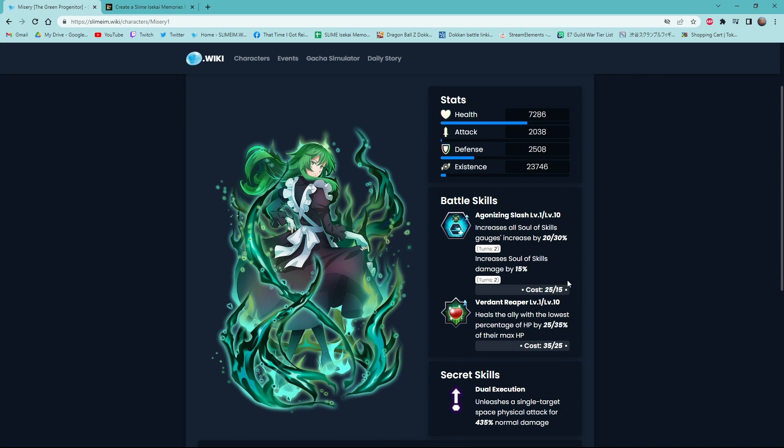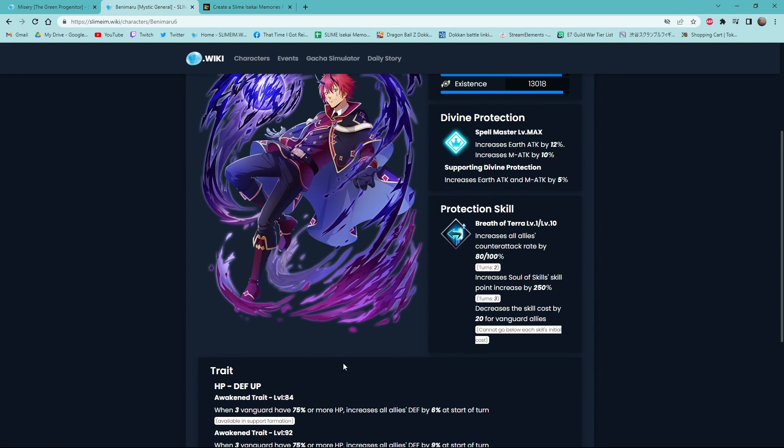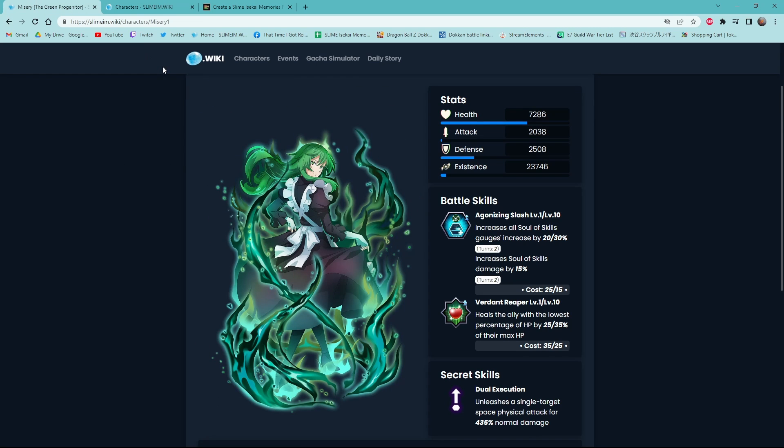The reason I have Misery in B instead of A is because she works well with certain characters — you could use her with Shizue or Light Shizue, or maybe Ari or Benimaru. Her first skill is really strong, but the only problem is if there's no way for you to make green orbs, she does not work that well. Very situational unit — if you have a way to get a lot of green orbs, she's gonna be really good. If you don't, she's gonna suck.